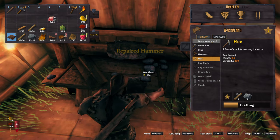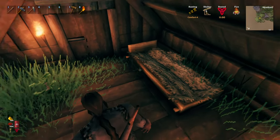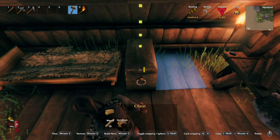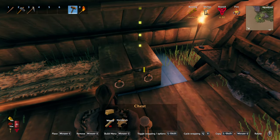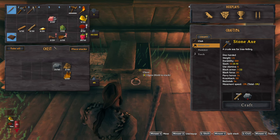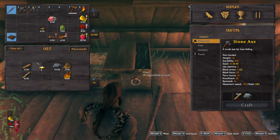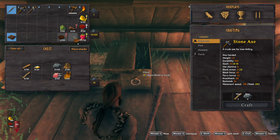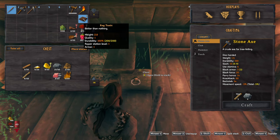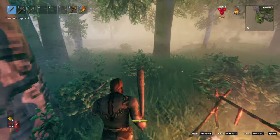Let's go ahead and make a hoe. I don't have enough leather scraps to make a bow yet. Let's drop off some of the stuff we don't need right now. One complaint I have — I wish that the clothes we were wearing did not count as stuff in our inventory. That tends to drive you a little nuts, but it's neither here nor there.